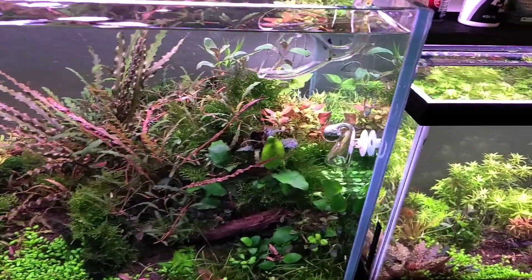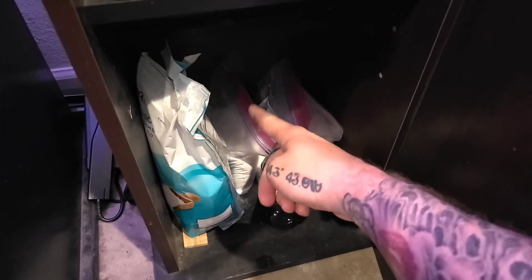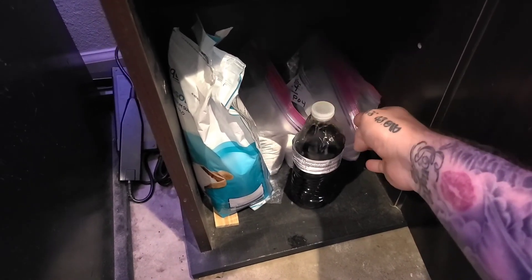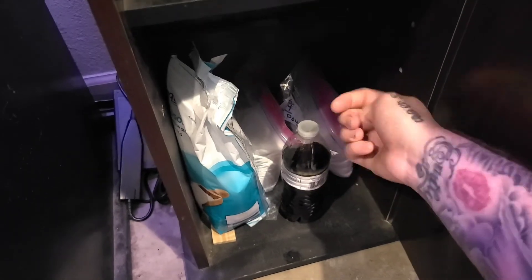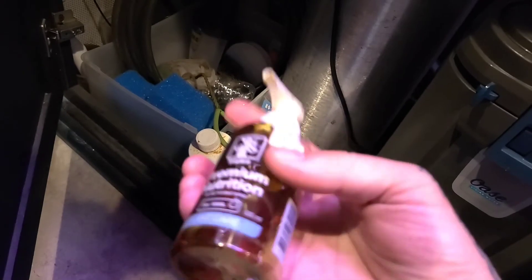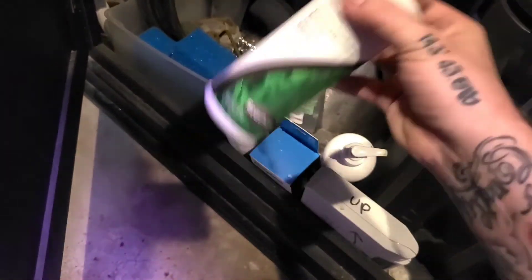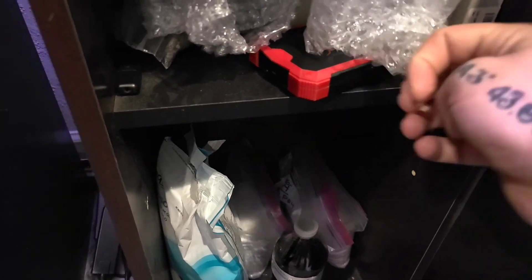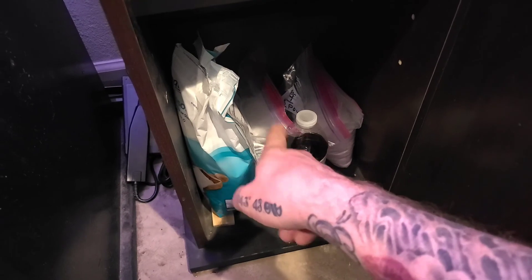I bought some Epsom salt for magnesium, and I got the bags of potassium, nitrate, and phosphate. There's also a trace element mix. I mixed it in a 500-liter container and then just poured what I wanted into the dosing bottle for easy dosing. The phosphate bottle I had bought emptied out, and that's where I put my NPK mix. So I've been dosing that — using a small scale for weighing out the powders, mixing them into the bottle, and adding those to the tank.